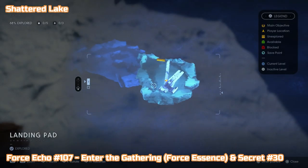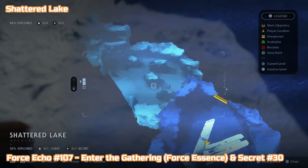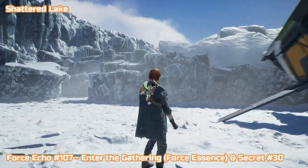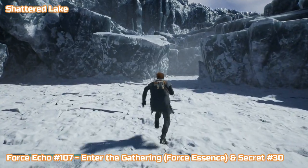There are timestamps below for the start of each region along with a list of what you can expect to find there. Let's get this final planet done. So once again we're starting at the landing pad, or where the ship lands anyway. The first area we're going to is actually called Shattered Lake — if you saw that little yellow mark there, that's where we're heading. It's a new area and you definitely need to go here for the 100%.